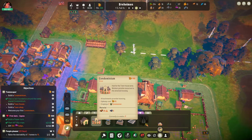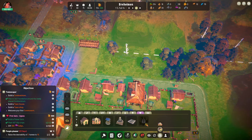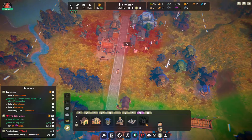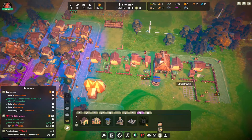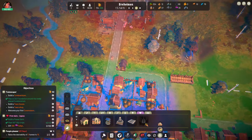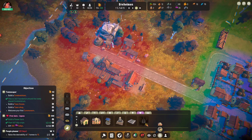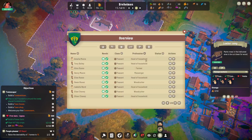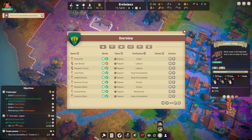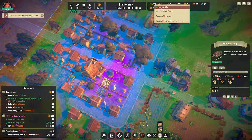The condo needs 20 planks and we only have 10, and then it needs 5 stone brick. We do have the stone brick but not the planks yet. We haven't built the town well either — that's where some of our planks are going. We're short on wood again. Do we need a third lumber camp? It looks like everybody is employed. Oh, they're hungry — how could you be hungry? We have so much food.